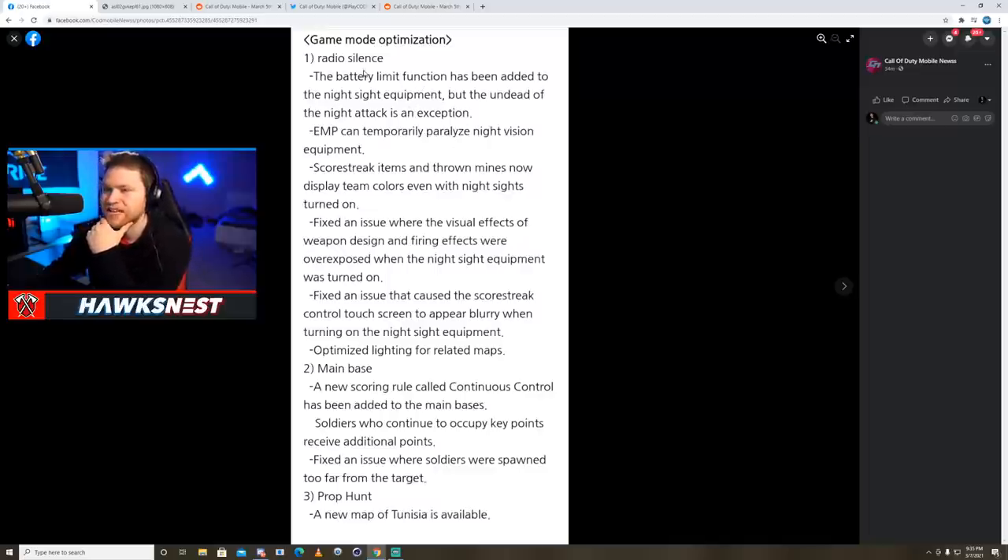For game mode optimizations in Radio Silence: a battery limit function has been added to night sight equipment, EMP can temporarily paralyze night vision equipment, and score streak items and thrown mines now display team colors even with night sights on. For Hardpoint — which I think is what 'Main Base' translates to — a new scoring rule called continuous control has been added, where soldiers who continue to occupy key points receive additional points. There's also a fix for soldiers respawning too far from the target.